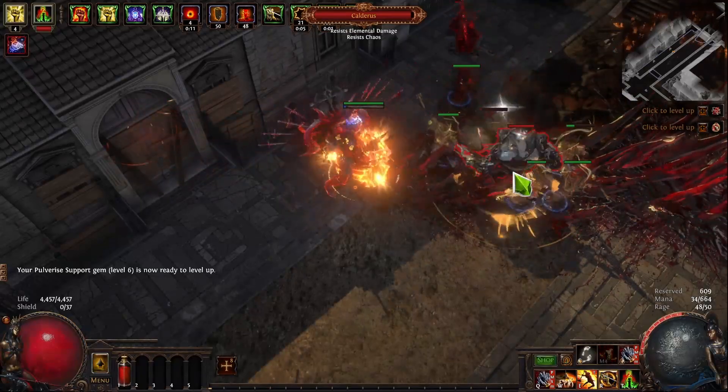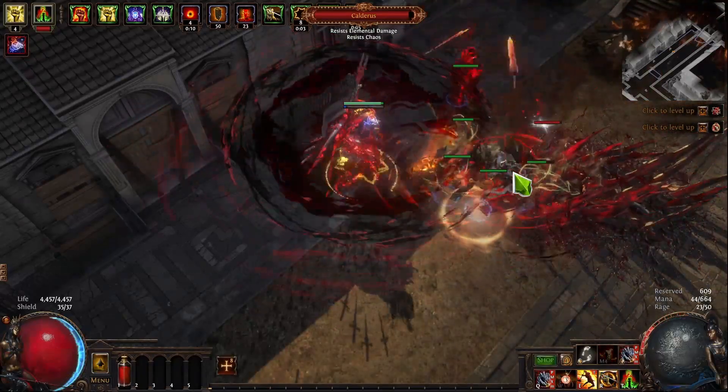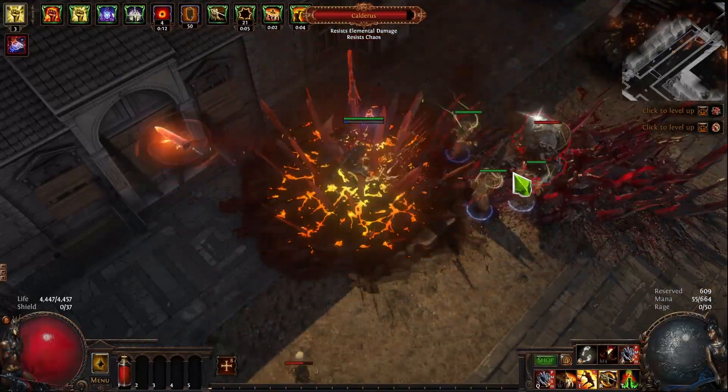On this boss, like I said, he has double HP. We're going to try to just full-on face tank him and see if we can do it. For the most part it looks like we could face tank his abilities.